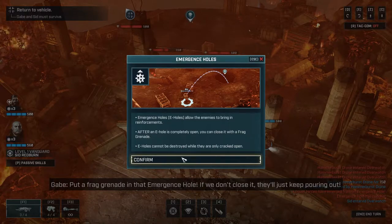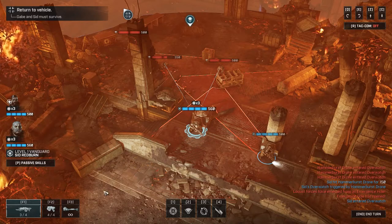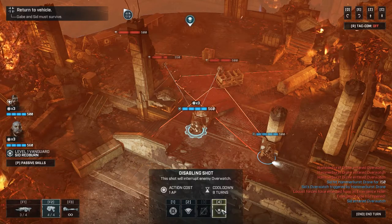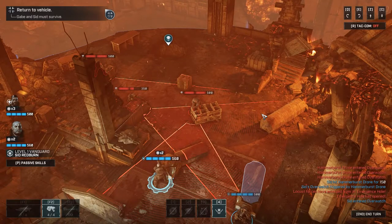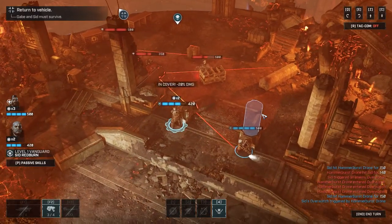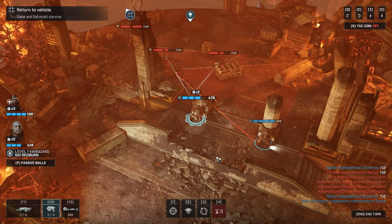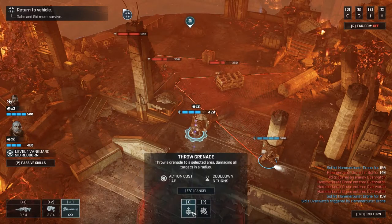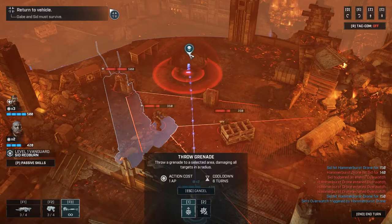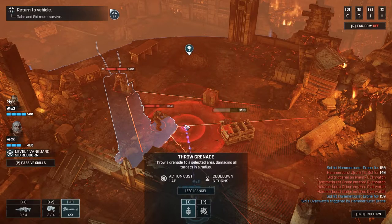Frag grenade it is. I'll do a disabling shot on this guy first so I can move freely. I was hoping the overwatch wouldn't shoot me but it did. Let's throw the frag grenade at the hole - I don't know if I'm close enough.